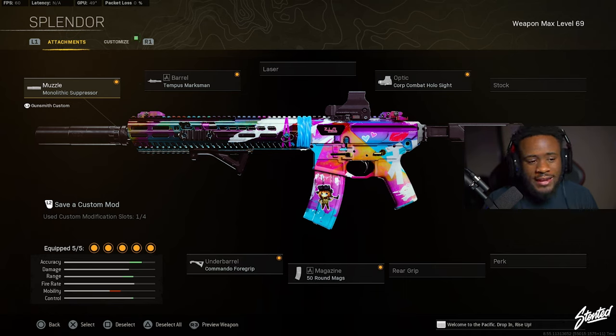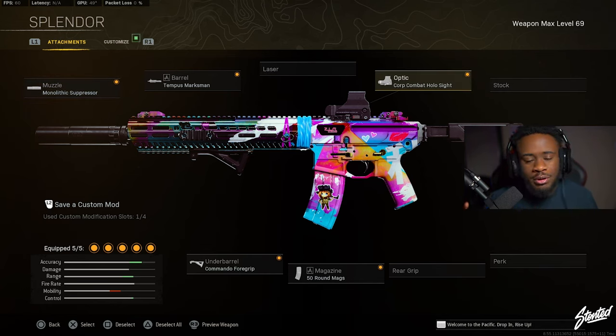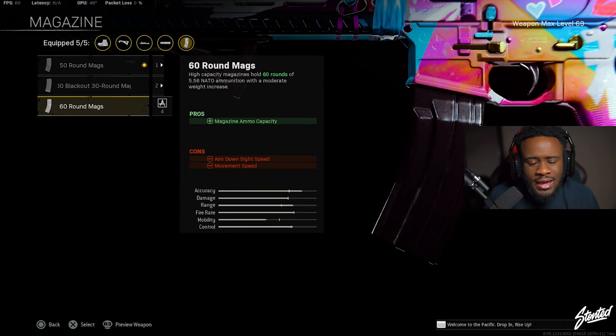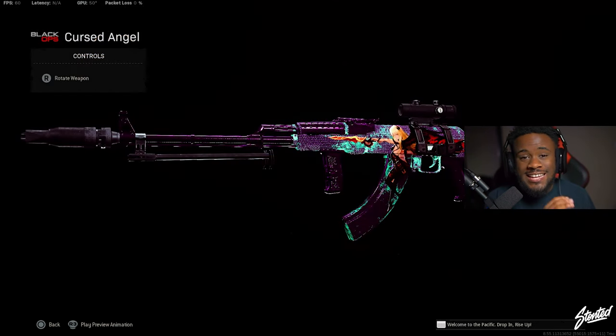Here's the class setup you should be rocking on your M13 right now: the Monolith Suppressor, the Commando grip, the 50 round mag, and the Cronen Core Combat Hollow sight with the blue dot reticle. On Rebirth I never rock the biggest magazines because it just kills your aim-down-sight speed a lot. The 50 round is enough — it has just enough to wipe an entire team.